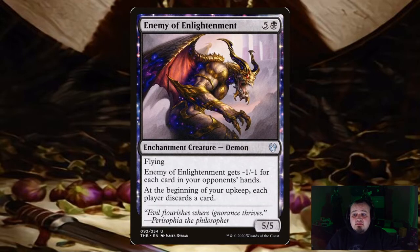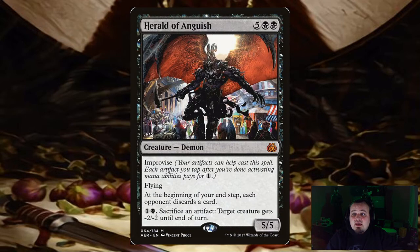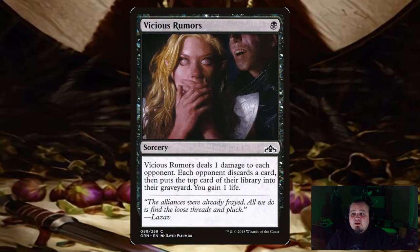Enemy of Enlightenment gets minus 1 / minus 1 for each card in your opponents' hands, which shouldn't be a problem because at the beginning of your upkeep, each player discards a card. Herald of Anguish — at the beginning of your end step, each opponent discards a card. Combined with Enemy of Enlightenment, you're having your opponents discard 2 cards, though yes, you still have to discard 1. Vicious Rumors deals 1 damage to each opponent, each opponent discards a card, then puts the top card of their library into their graveyard, and you gain 1 life.